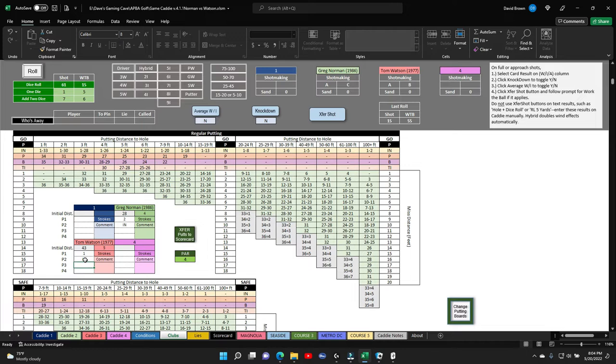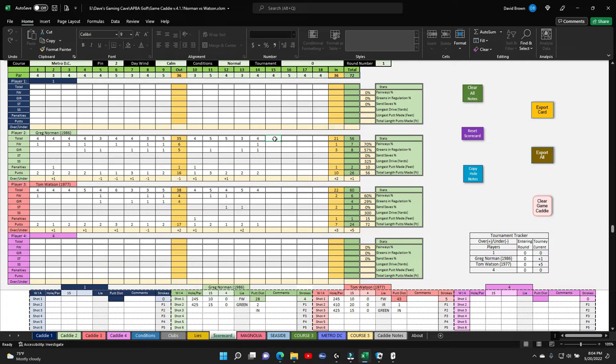Alright, scorecards. Norman shot a 4 - that's par. He had a fairway and a green, and he 2-putted. Watson had a 5 - he had a fairway, he bogeyed, and he 2-putted.